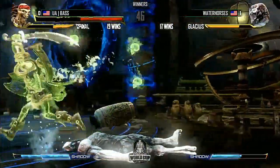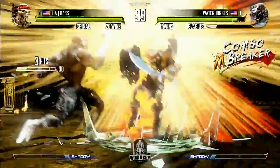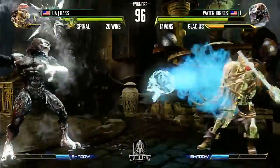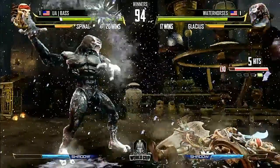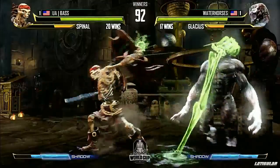Killer Instinct back in Season 1 really relied on the player to control distance — lots of zoning, lots of anti-air, gained a lot of damage. Big medium breaker there on an opener from Water Horses. That could be medium or heavy if you're ranged, or a close manual if you're up close — so it really is a guess there for Glacius, but Water Horses just made the right one.